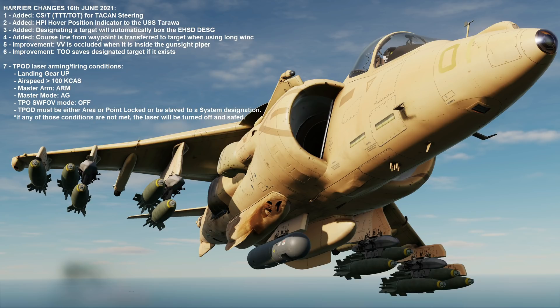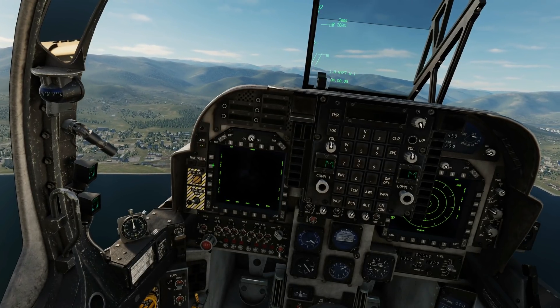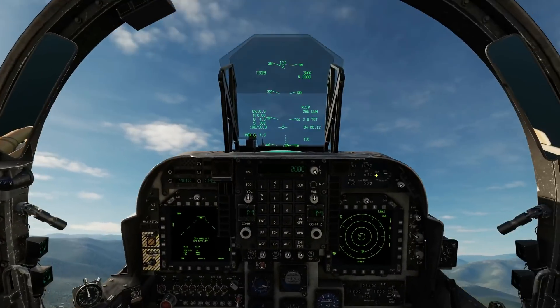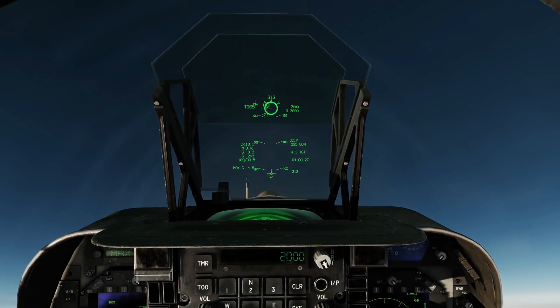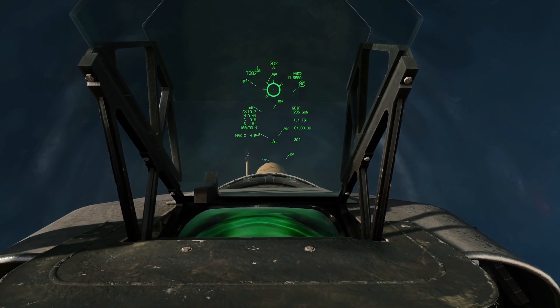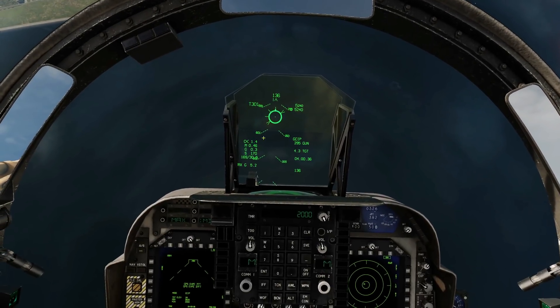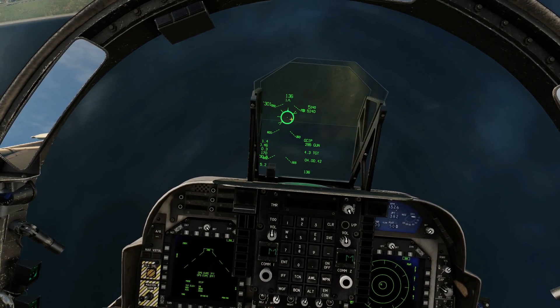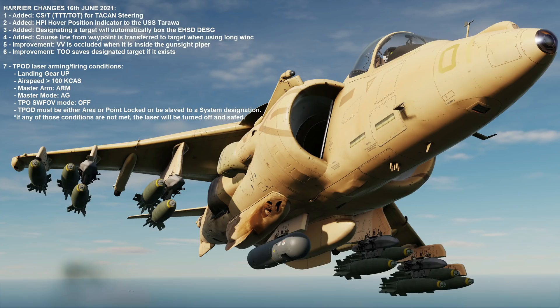Fifth improvement: the velocity vector is now occluded when it's inside the gun sight pipper. Let me try to demonstrate — getting some altitude, trying to get my velocity vector onto the gun pipper. There — I got it. The velocity vector, which is the little circle with wings and tail, once it goes through or behind the gun pipper it gets occluded. And once it comes out the other side, there it is — it's back.